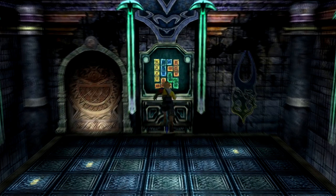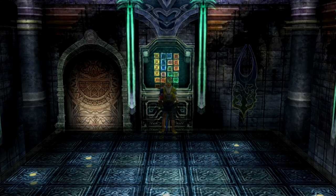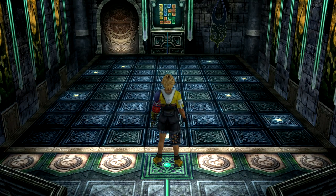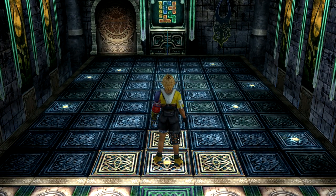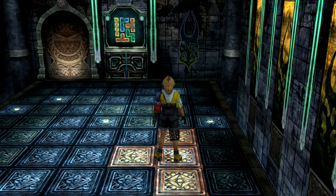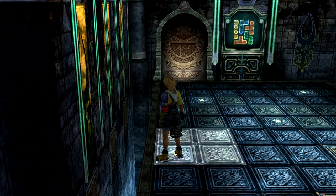Make note of the position of the shapes and the location of the white dot within the shapes. Step on the white dots on the tile floor to light up the same colored shapes that appeared when you interacted with the display. If you step on the wrong one, the colored shapes will reset and you'll have to start over again.